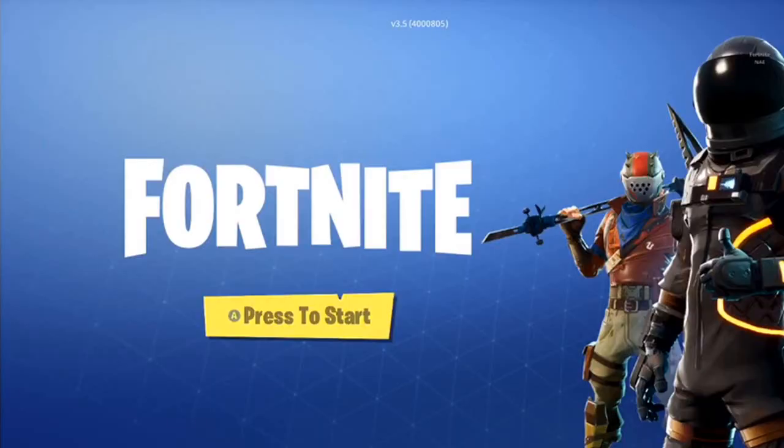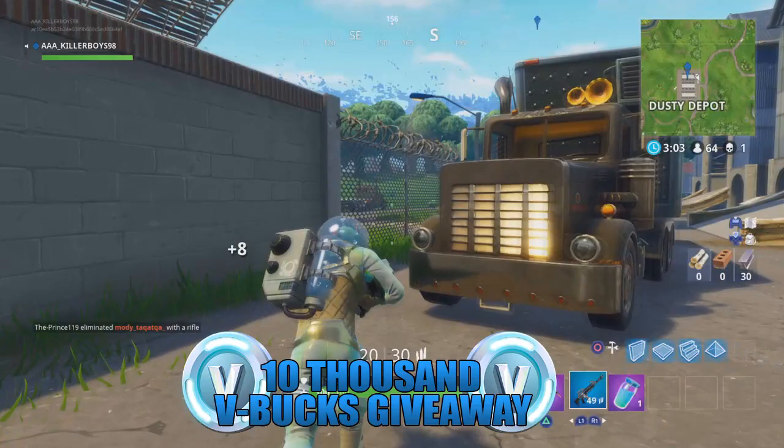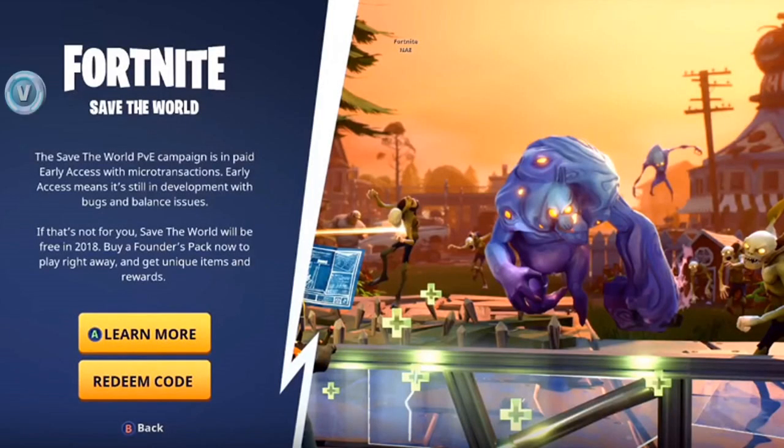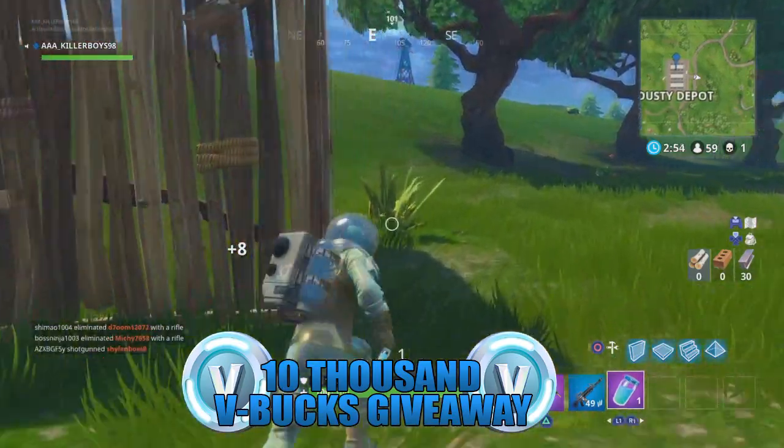The first step is to restart Fortnite completely. Press A to start but instead of going into Fortnite Battle Royale, click on Save the World. Once you are on the Save the World page there will be two options — learn more and redeem code — and from there click on the option which says learn more.